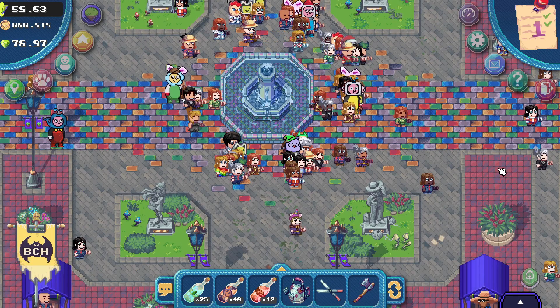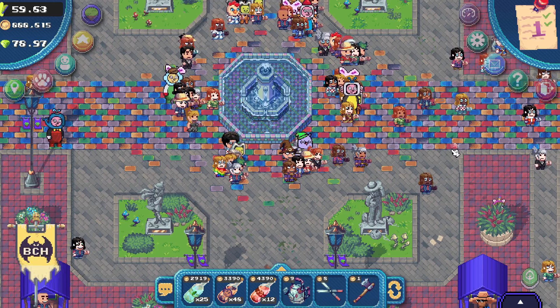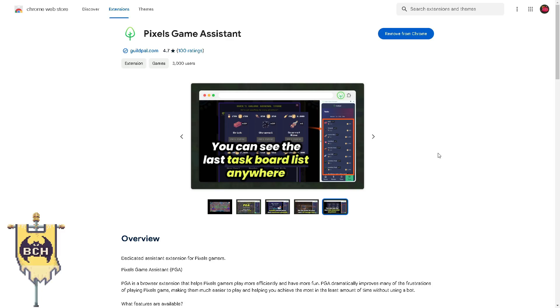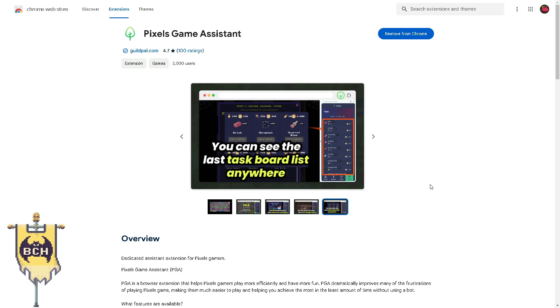With that said, let's continue with the video. Today, we're introducing a new Google extension for Pixels. The name of the extension is Pixels Game Assistant. You can actually just search it on Google, but for safety purposes, I'm going to link it in the description of this video. And you will not get banned when using this extension, because there is no automation involved.